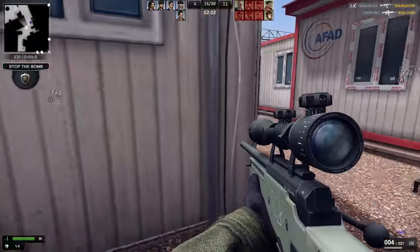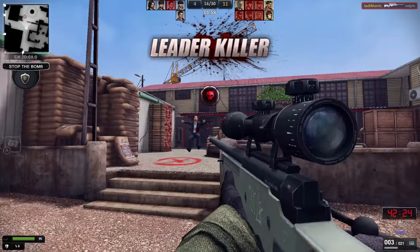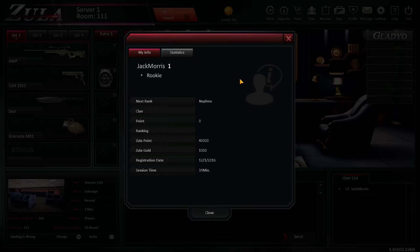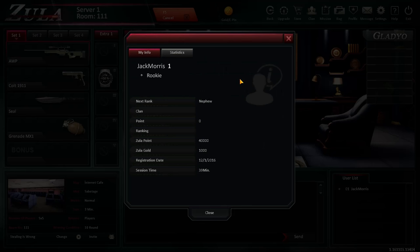How do you know all the corners of this map? You've only been playing the game for an hour! Are you psychic? That guy sucks! Jack Morris, Rank 1 — Rookie. Next rank? Nephew. My next rank is Nephew. Fucking course!